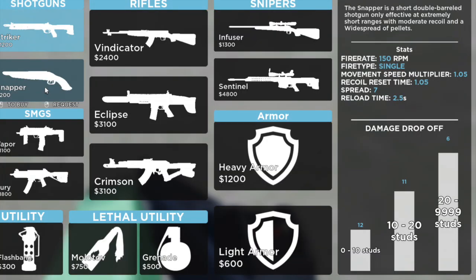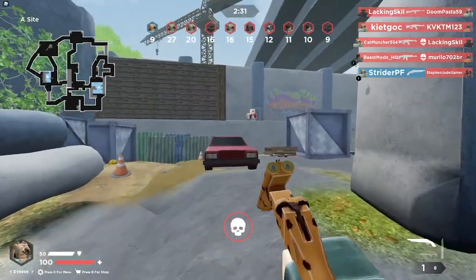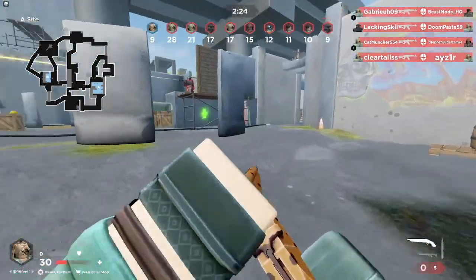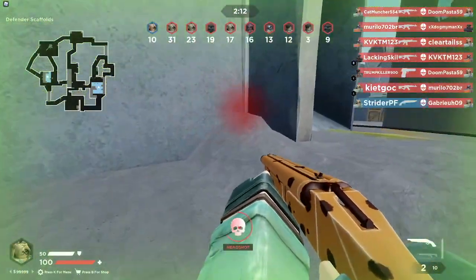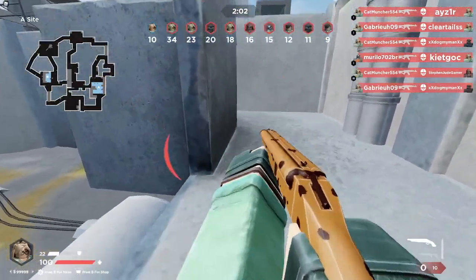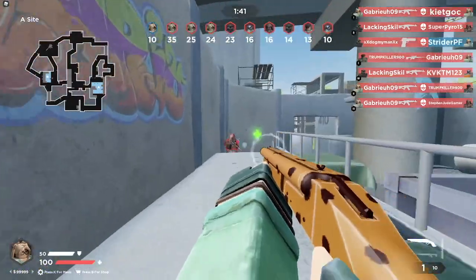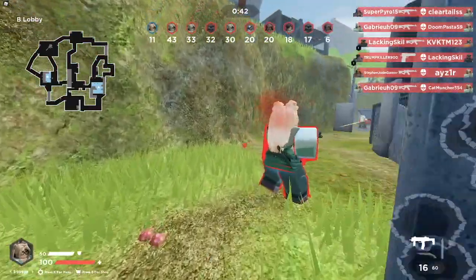The Snapper is by far the worst gun in the entire game. It has a spread of seven, which is about four times the other shotgun. It drops from 12 to 11 to six, losing half its damage very quickly. I have rarely one-shot with this gun, and rarely even two-shot at close range. At probably 50 studs away you won't hit a single pellet. It shoots three times the speed of the other shotgun, has a slow reload, and only has two bullets with no reserve. It costs money — just use the default pistol. The only maybe-useful case is as a secondary alongside a sniper, but even then, just use the deagle.